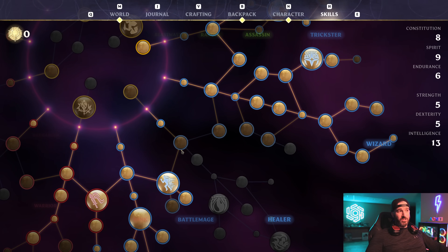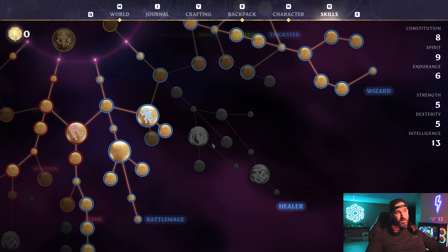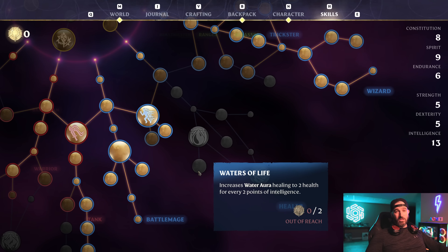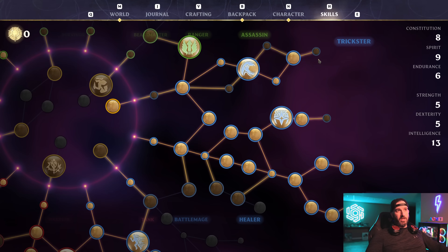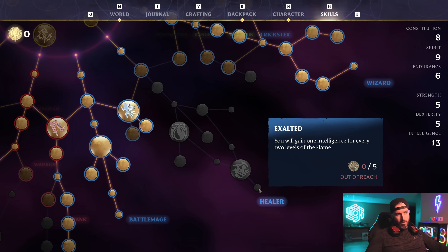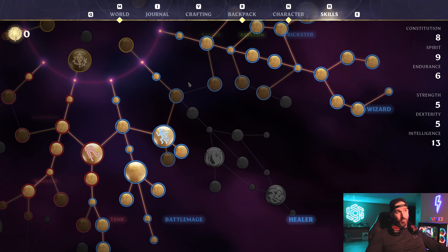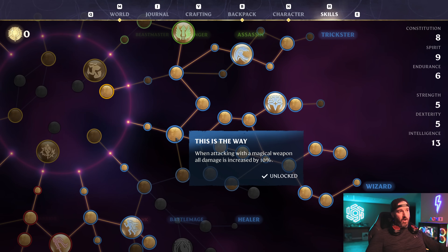Then quickly pick up Spirit and Intelligence to finish out that branch. Pick up this point in Intelligence here, but we're not going to pick up anything else from this tree. As you noticed in the previous build, this whole tree was fully filled, but water aura and Waters of Life got heavily nerfed, and there's a bug with altars right now where the Exalted perks — things like Exalted Arcane Concentration — are all bugged. At level six you should get three additional points but we're only getting two. There's no point wasting five points on Martyr just to get a five-point ability that doesn't even work properly right now.